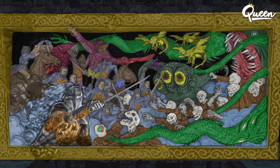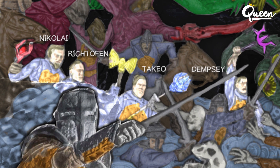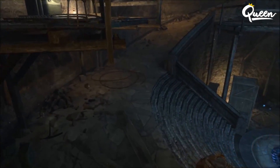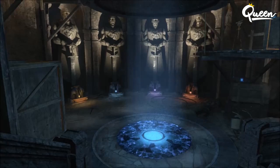On the left side of the mural, kind of in the center — I'll zoom in right here and light it up — you can see Nikolai, Richtofen, Takeo, and Dempsey. They're all holding the staffs, and they do have the Order of the Keepers symbol on their chest. The staffs they're holding match up with the staffs that the statues are holding at the bottom of excavation on Origins. So Richtofen is holding the wind staff, Takeo the ice staff, and so on.